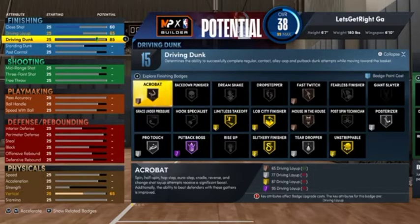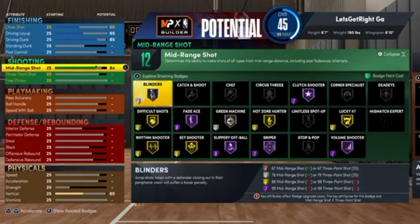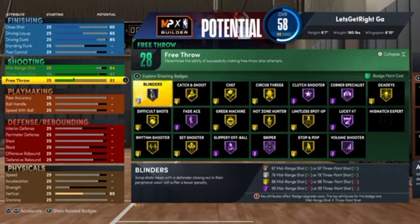Scrolling down to shooting: put your mid-range at 84. Max out your three-point shot at 87. Your free throw, put that at 75. At the point guard position at 6'7", you get gold Limitless Spot-Up, gold Hot Zone Hunter, gold Green Machine, gold Dead Eye, gold Shelf — a total of 28 shooting badges.